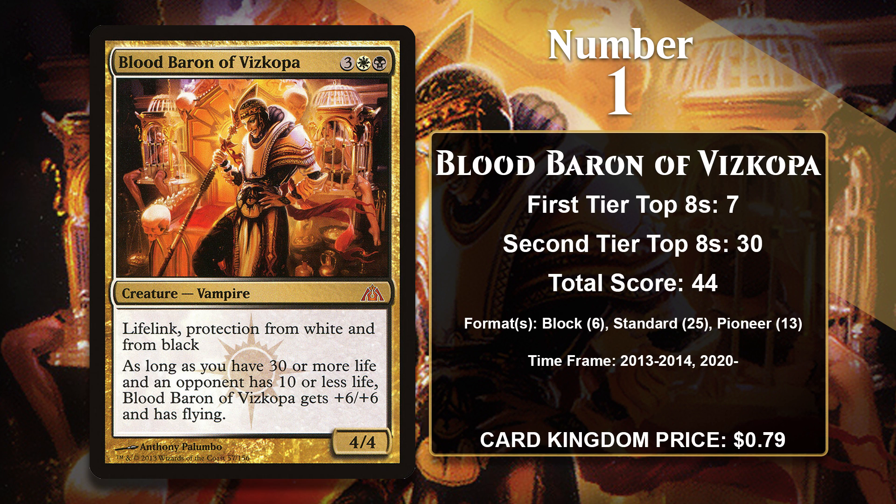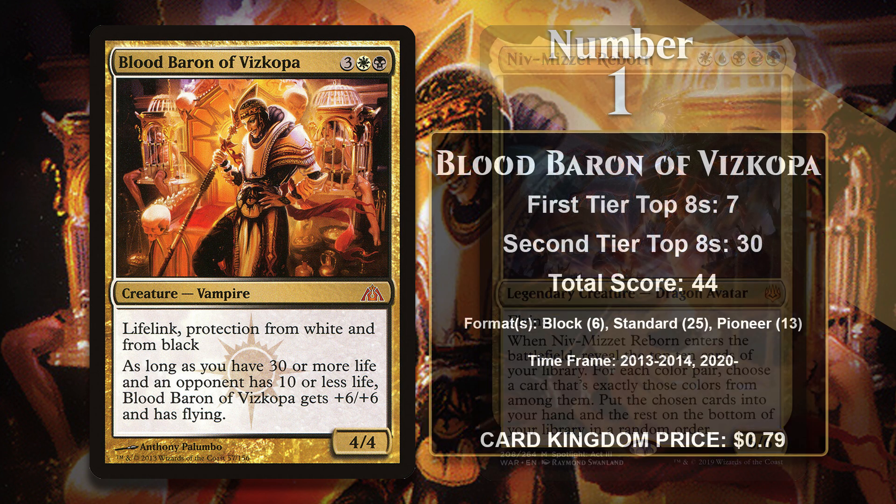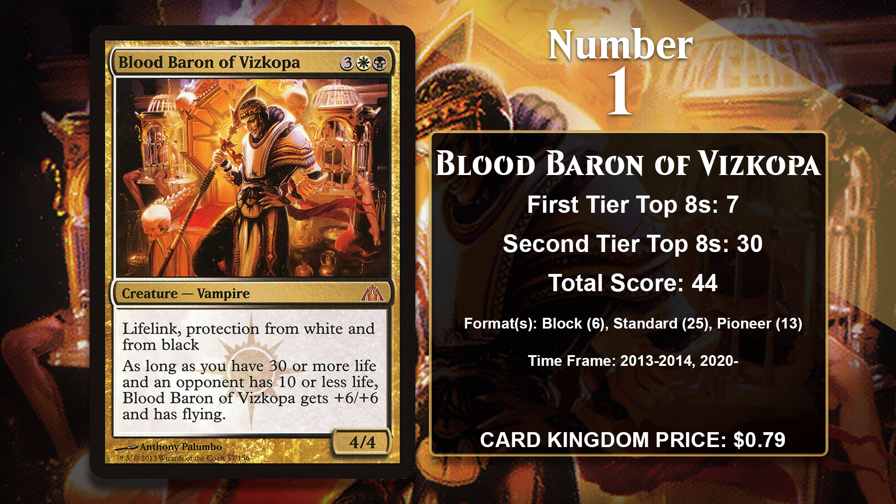The Baron comes with Lifelink and protection from both white and black, and if your life total gets above 30 and your opponent gets to 10 or less, he becomes a 10/10 with Flying, which will automatically be enough for lethal. Like a lot of the life gain payoffs on this list, he can obviously power himself thanks to coming with Lifelink. Obviously, if he ever takes to the sky, the game is going to be over in a hurry, and because of his protection, he's difficult to remove and difficult to block, even before he becomes massive. He was played as a win condition in Control Decks in both block and Standard, and then he went idle for a pretty long time, until Niv-Mizzet Reborn decks became a thing in Pioneer. That's a deck that's all about playing two-colored cards that Niv-Mizzet can draw you, and the Blood Baron is a great thing to draw with Niv-Mizzet. He's also found some success in Vampire Tribal decks in the format. He's likely to keep gaining points, but it will be interesting to see if he can continue to outpace Silversmote Ghoul, which is only 12 points behind right now.